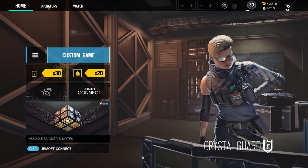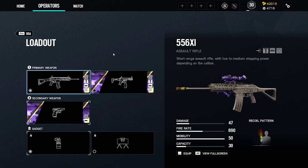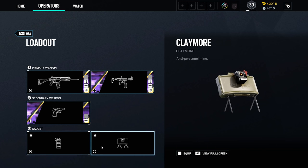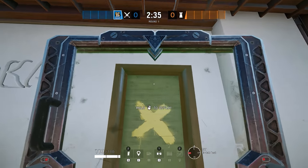Welcome to Operation Crystal Guard, where we have a new attacker named Osa. Osa comes with the option of either having the 556 or the PDW-9, along with the secondary weapon of a PMM, and either smokes or claymores. Her special ability is having a see-through shield which you can place down on doors or windows.